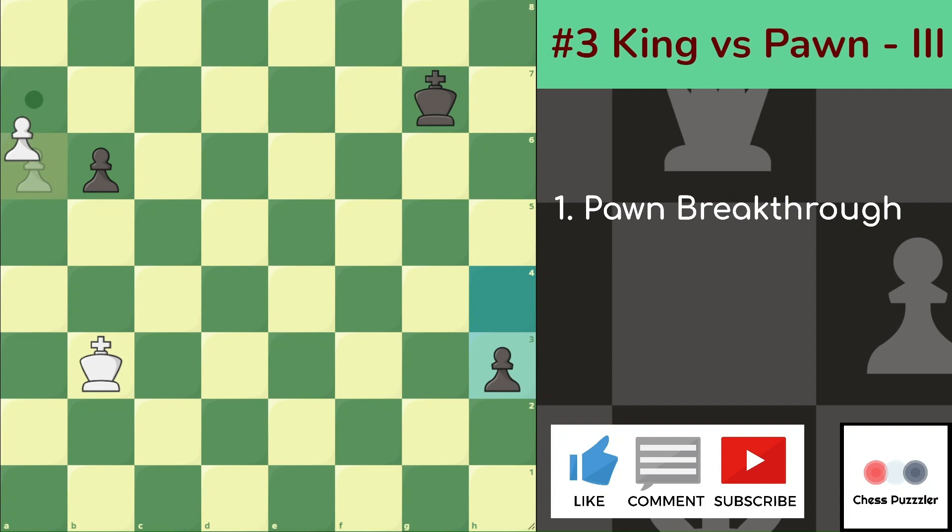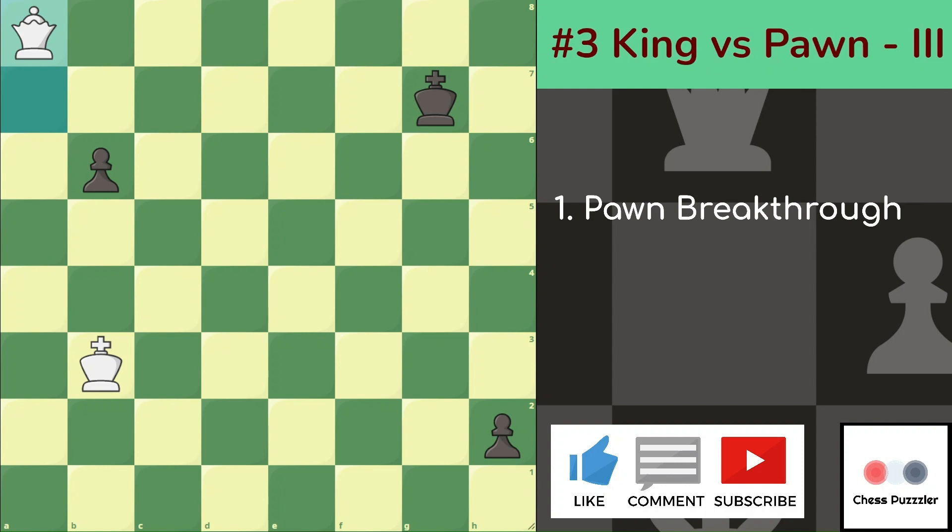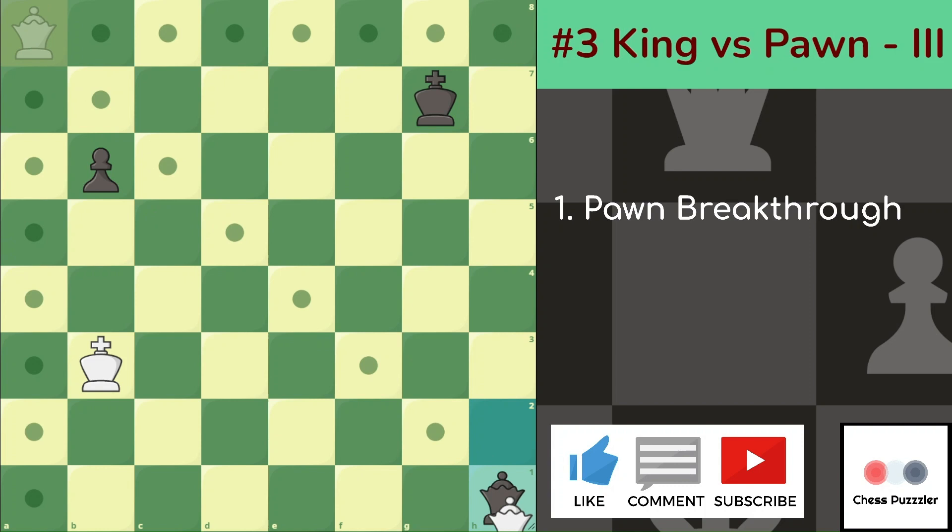After h3, a7, h2, we Queen on a8. The reason why we promote the A Pawn is because had we taken a takes on b6, our promotion square would be on b8 on the dark square diagonal. So after Black also promotes its Pawn on the h1 square, White's Queen will not be able to tackle that Black Queen and it's going to be a drawish game. Instead, White promotes the Queen on the a8 square such that after pawn h1 Queen, White can simply take, having a much superior position and winning the game.